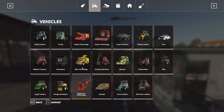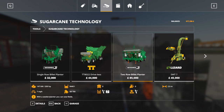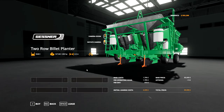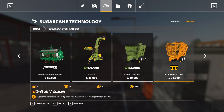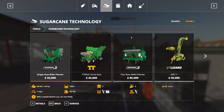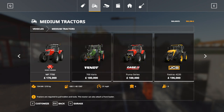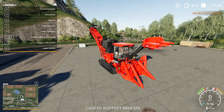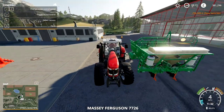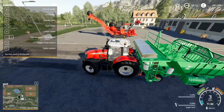Now we need a harvester thingamabobby. In sugar cane technology, here it is — we're going to go for the biggest one, and that's going to be the planter. It also seems to plow and stuff all by itself, which is interesting. So we can buy a quick little tractor to deal with that. We'll go with the Massey Ferguson with a strong engine. Now let's attach this on, take it to the field, and get it sowing. Eventually we'll be able to harvest it with that big harvester we've got.